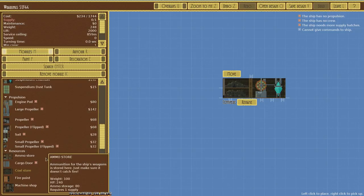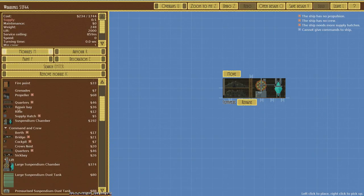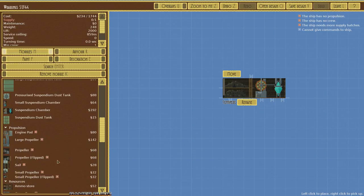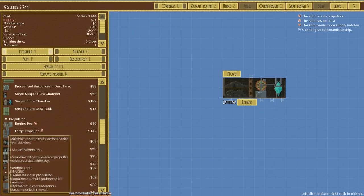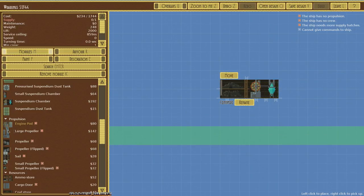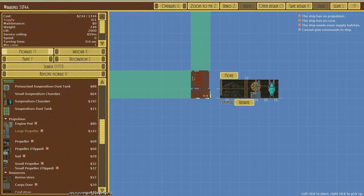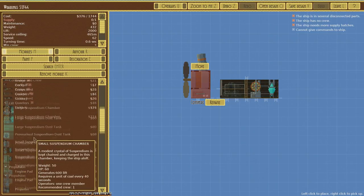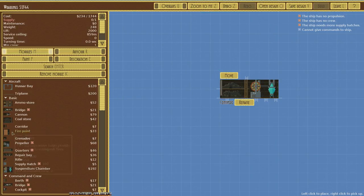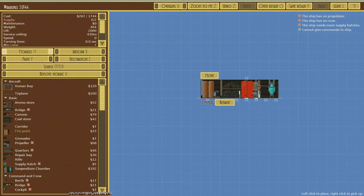In addition to that we'll want something for propulsion like a propeller. Other things we're going to need: a fire port — that's really good to prevent the ship from catching fire after we get shot, which will obviously happen in this combat game. We've got propellers, engine pods — I haven't tried this engine pod before, looks like it mounts on top. We'll put the fire port near the coal so if our ship catches fire we don't lose our major fuel supply right away.